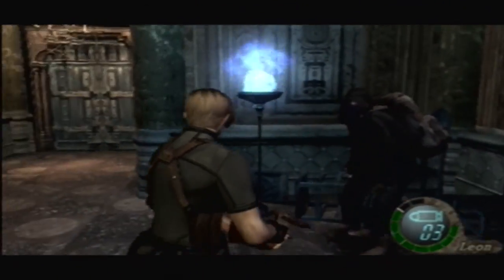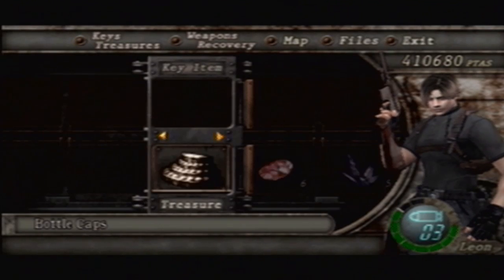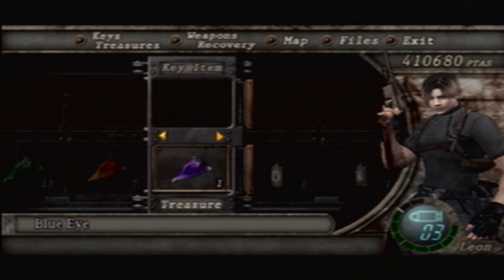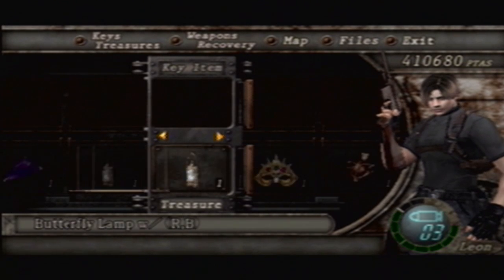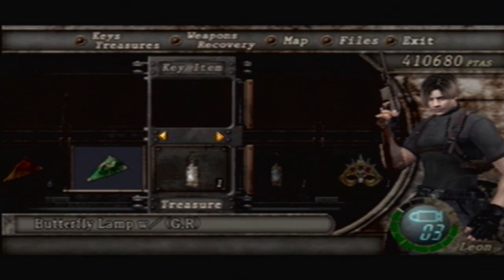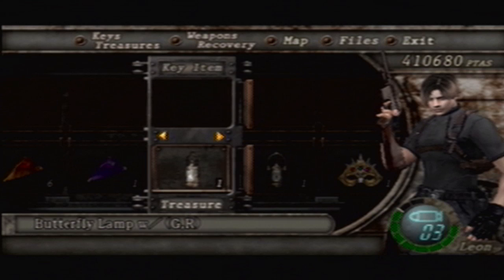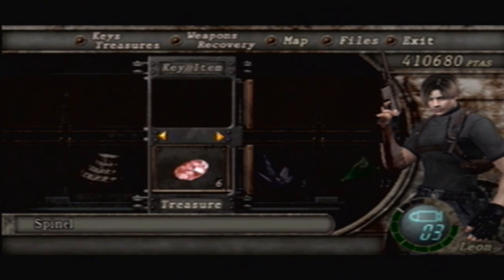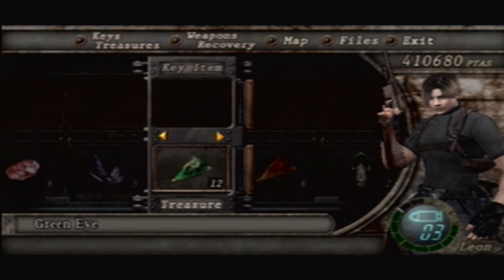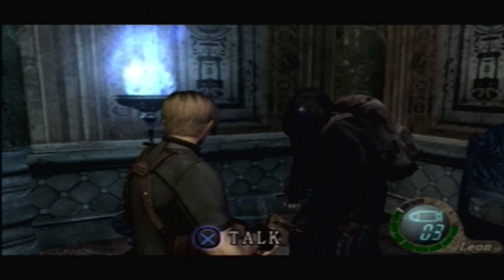Now let's sell some of our stuff. First things first — key treasures. We can combine blue, red, and green into one of our butterfly lamps. Combine. This one's missing green, red, blue — combine. Now we can sell it all. We got our full two butterfly lamps, we can sell them both, sell all our eyes, sell everything and make a fortune. So that's what we're gonna do.